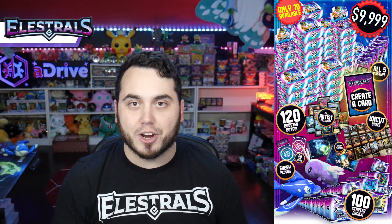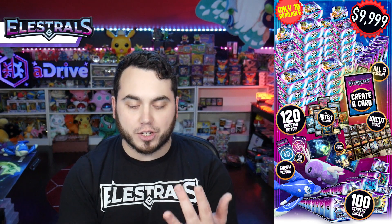I heard the feedback that the created card tier could be better, so we actually doubled the amount of booster boxes and starter decks you get in it to make it even crazier. If you want to create your own Elestrals card, that tier is there for you, and it comes with all of the add-ons for the campaign, as does the $2,500 tier. So if you back at either of the two top tiers, you get every single plush the entire campaign, all the blister packs, all the playmats — everything you can possibly get from the campaign. Only 110 total slots of those tiers exist.